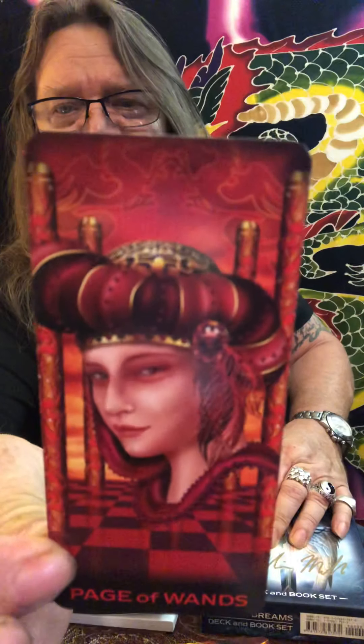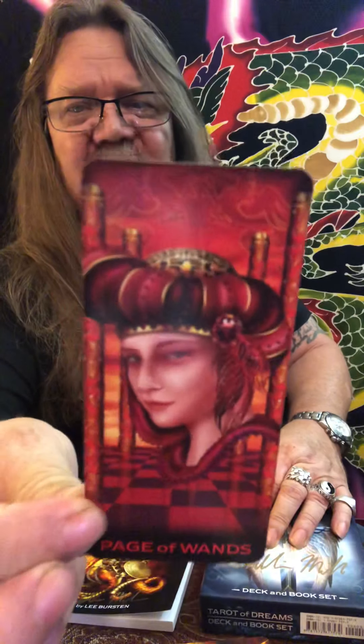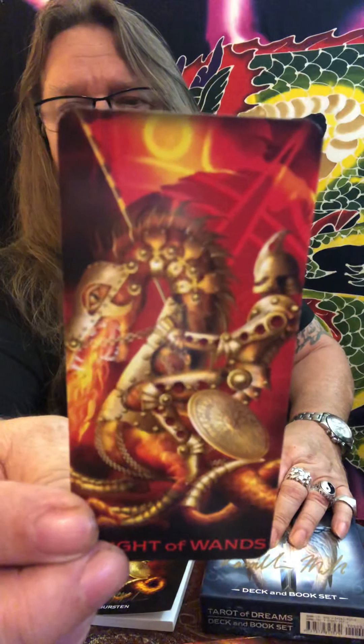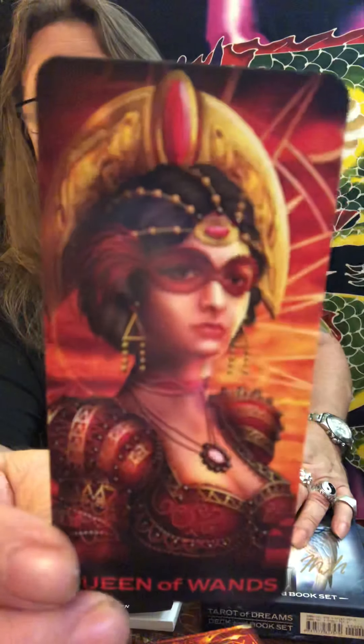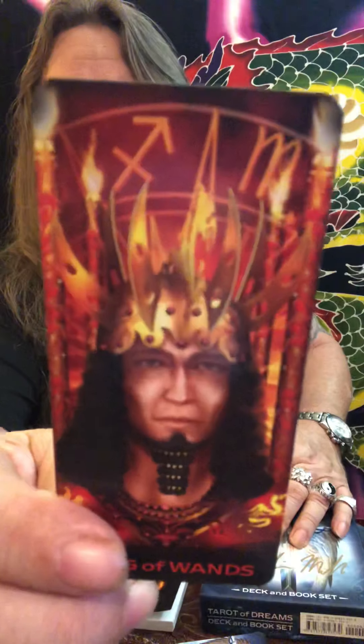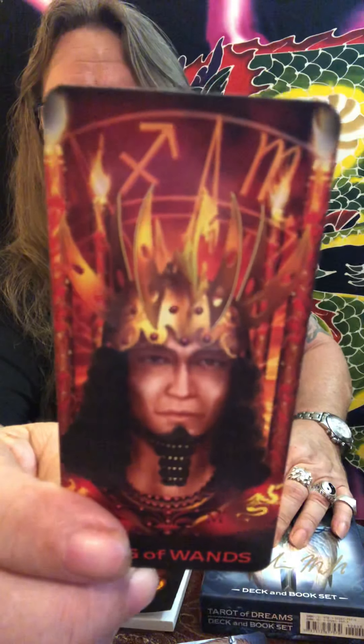Our first face card — this is the Page of Wands. The expression on the faces of the characters here, it's magic. The Knight of Wands — love that dragon, beautiful. The Queen of Wands — magic. And our King of Wands — again, magic.